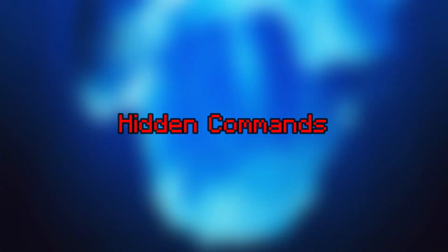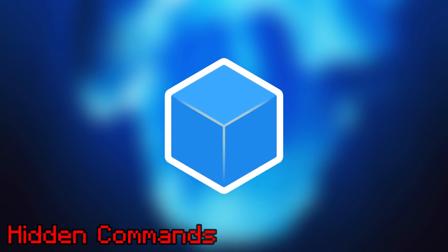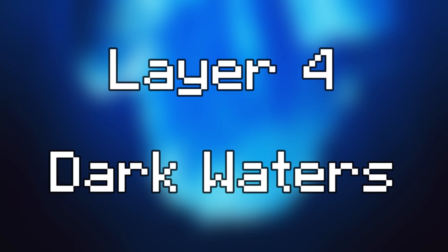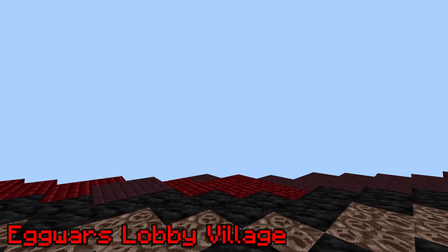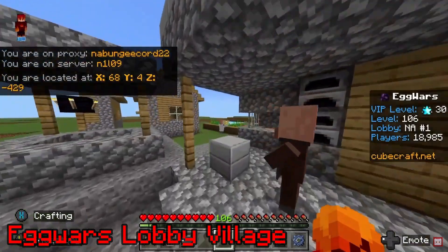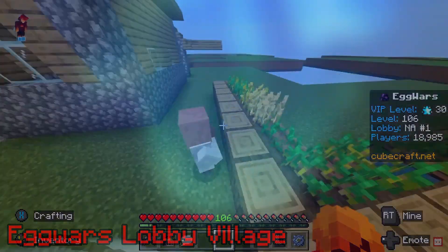Hidden Commands. On CubeCraft, there are a number of hidden commands — just commands that most of the playerbase doesn't know about, as they don't have much practical use. Two examples are /hello and /perms, which result in the following chat messages. Egg Wars Lobby Village. In the Egg Wars lobby, players with either partner rank or VIP level 30 can fly far away from the main lobby to a place called the Egg Wars Lobby Village. This place exists due to a glitch, likely caused when moving the lobby's world file from Java to Bedrock.